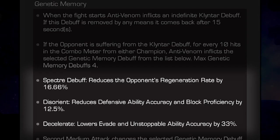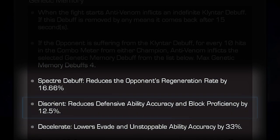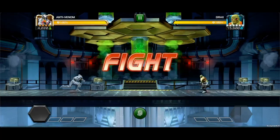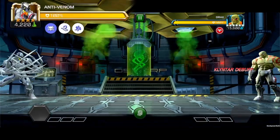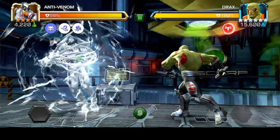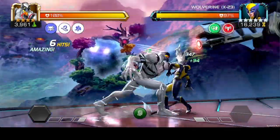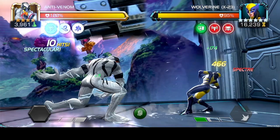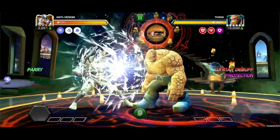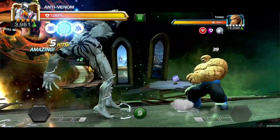Anti-Venom has genetic memory with Spectre, Disorient, and Decelerate. When the fight starts, Anti-Venom selects the Spectre Memory debuff and inflicts an indefinite Klyntar debuff. For every 10 hits in the combo meter from either champion, Anti-Venom inflicts the selected Genetic Memory debuff. Selecting the next Genetic Memory debuff in the list is triggered by landing a second medium attack.